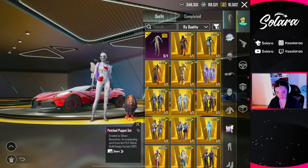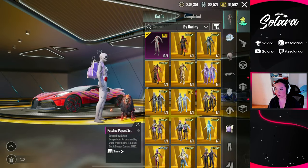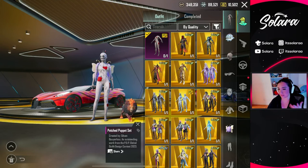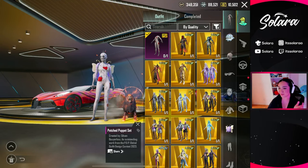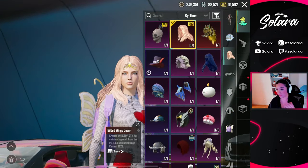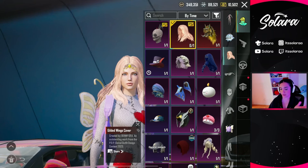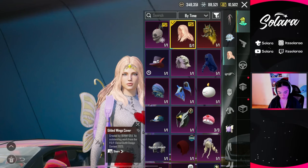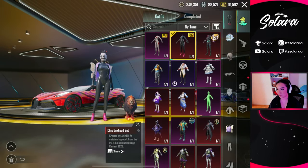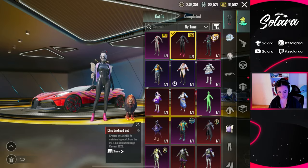Obviously we got the Patched Puppet set right here. Honestly, it's a really cute set — it looks kind of weird and kooky, but I think that's what makes it cool. I like it. And then we also got three or four of these headpieces in the spin — we got all of these. I don't even want to look at it. So we're just going to pretend that's not there. Last but not least, we do have the Chic Box head set.